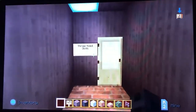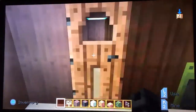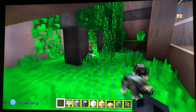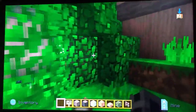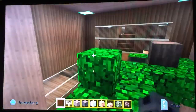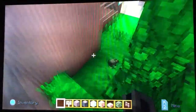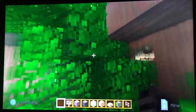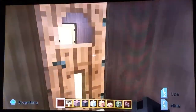Over here we have the three-toed sloths. This is their enclosure — it's a nice one. You can even climb up here and they sometimes come up here too — I've seen them up here before. If you don't see them up there, you can come down and look for them. See, they go up there. That's the sloth enclosure.